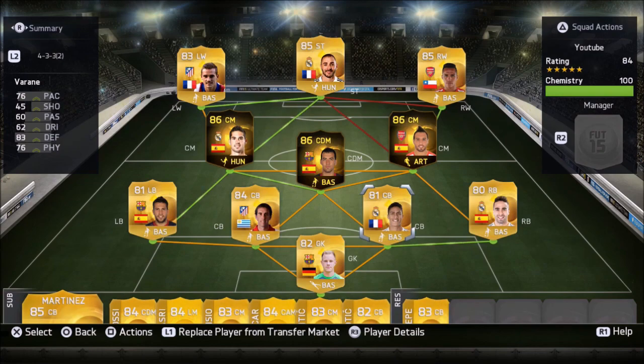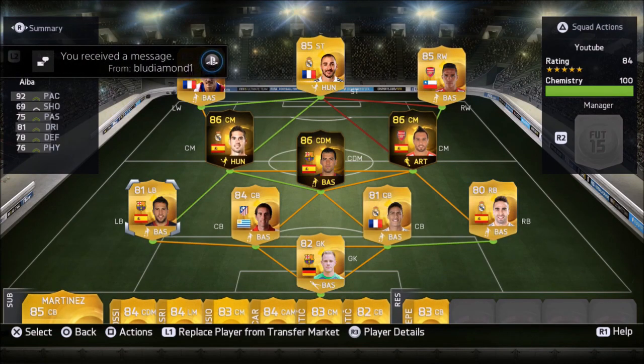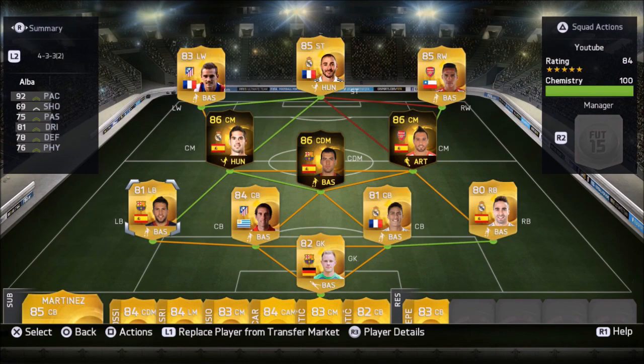First centre-back, one of my favourite centre-backs in the game, Raphael Varane — very nice centre-back indeed: 76 paced, 83 defending. Alongside him we have Diego Godin. You can play Pepe in there but I actually prefer Godin's normal card: 67 paced, 86 defending, 76 physical. Then at left-back we have Jordi Alba: 92 paced, 81 dribbling, 75 passing, 78 defending and 76 physical.